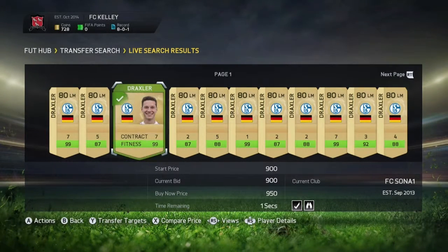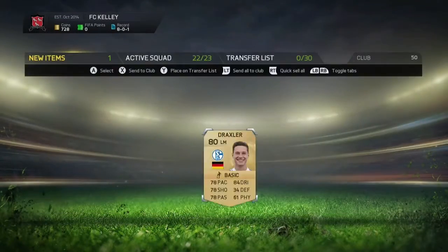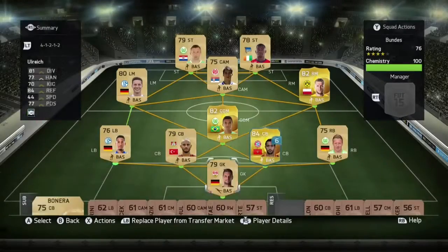We need to upgrade that left mid position, so we're going to go out and get Julian Draxler — 900 coins, really nice player for that kind of price. It's unfortunate that he's out wide this year because he was a great CAM last year. So we're going to throw him straight into the team.